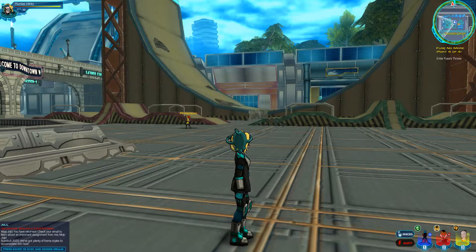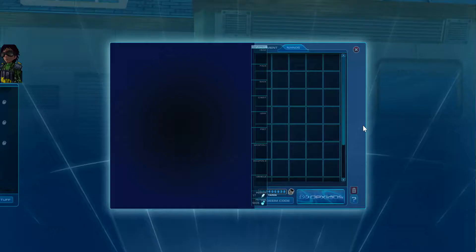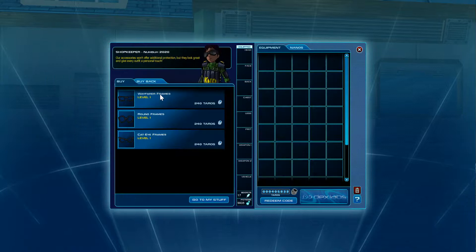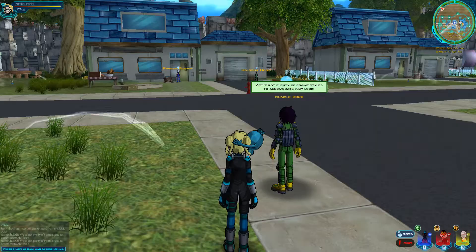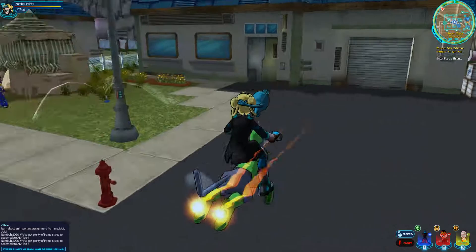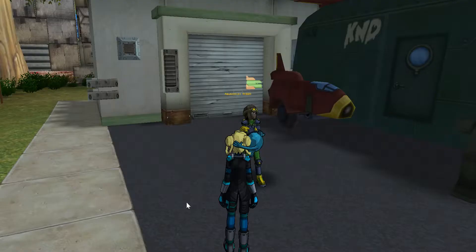Through the power of video editing I'm going to quickly travel to these areas and show you where they're located. This guy at Peachtree Commons is selling the exact same stuff and looks exactly the same. It's nice that he's located there because lower level players can access the glasses more easily.